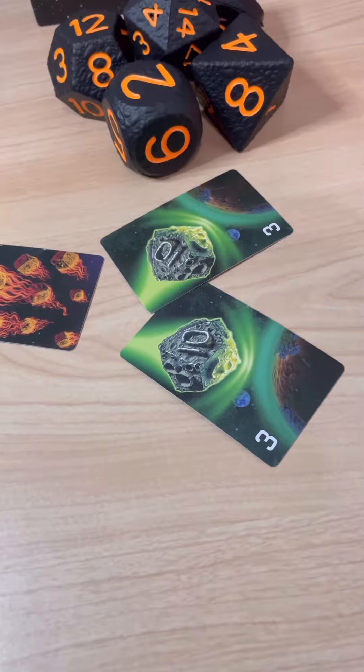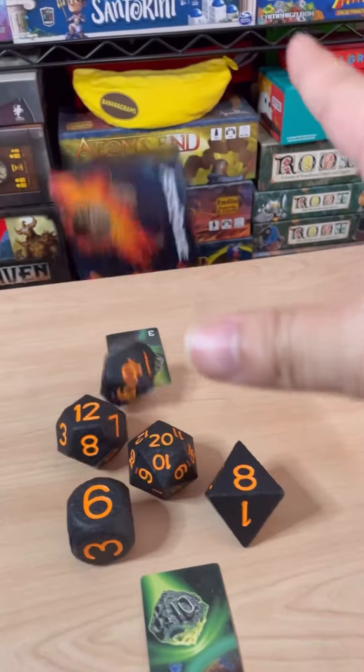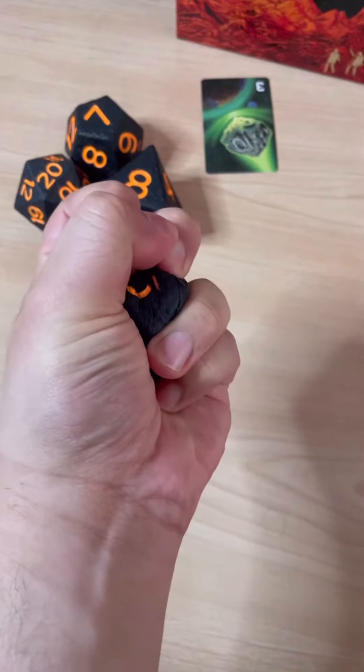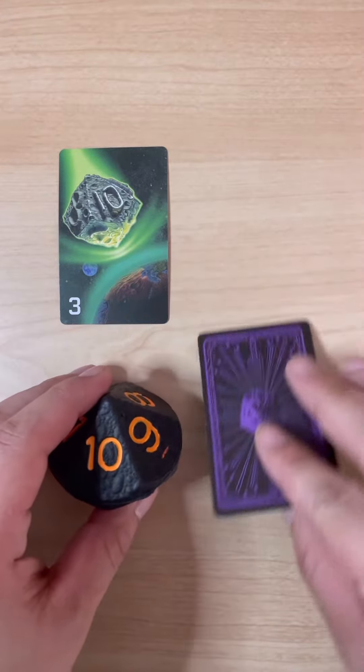But if two or more people match, then a space brawl will begin. They'll rush to grab that matching die and try to be the last one to be hit. If they miss or you catch it, then you're still safe. Whoever wins the brawl will get to keep the die and also score the loser's card.